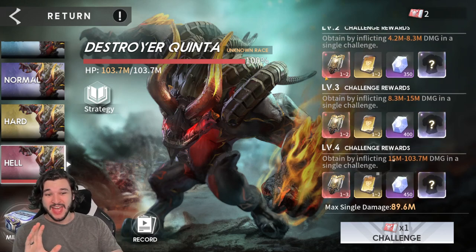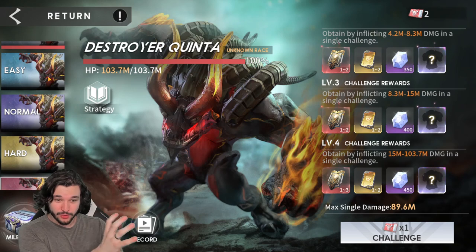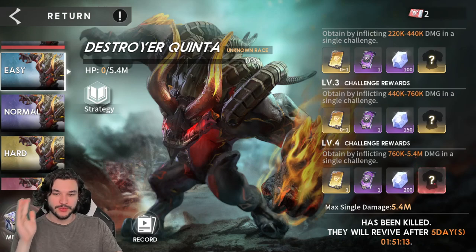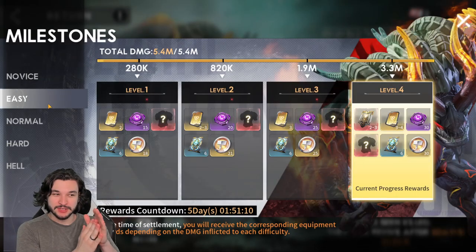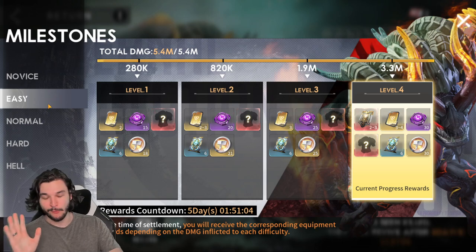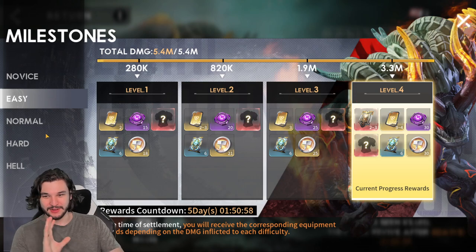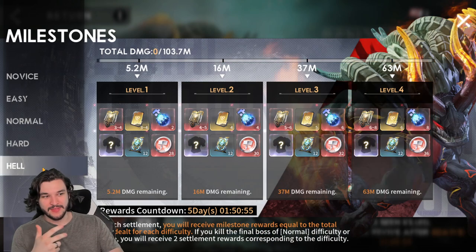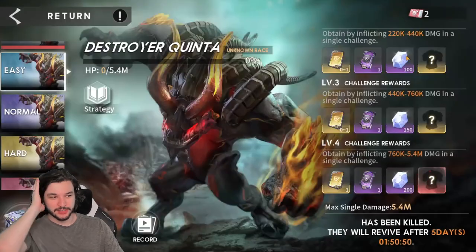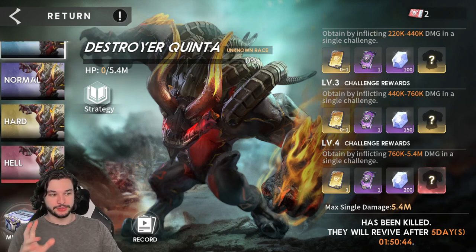If you're strictly looking at recruitment cards and ignoring diamonds, easy difficulty with the milestone reward can sometimes net you one additional card - its minimum is two, whereas a hell attempt is minimum one. So if you want to try beating easy, normal, hard, and hell and then do it in two attempts, you could sometimes come away with slightly more recruitment cards. But generally, with the diamonds factored in, you'll always come out on top with hell difficulty in three attempts.